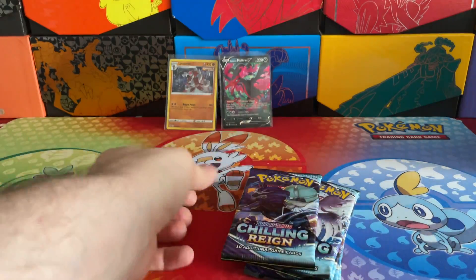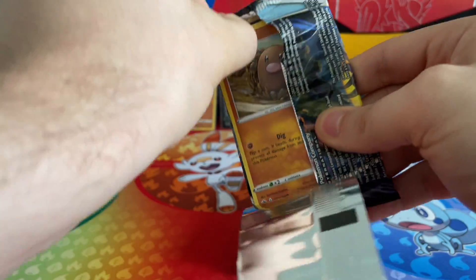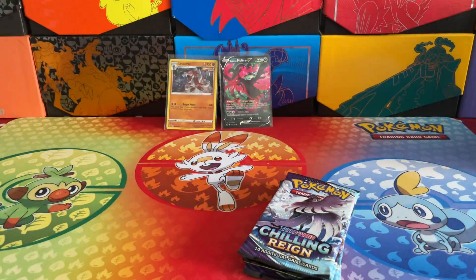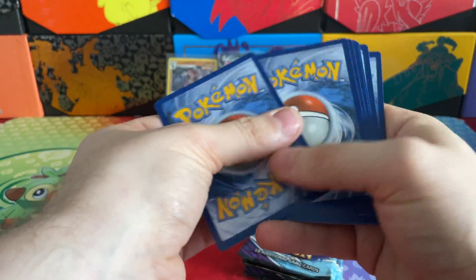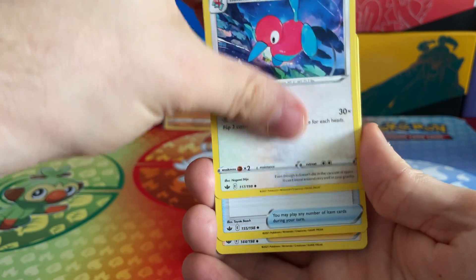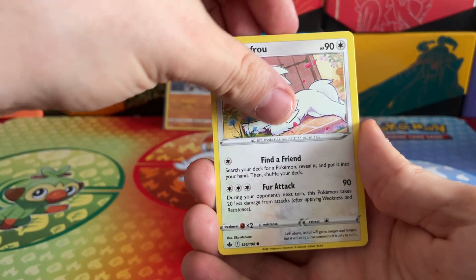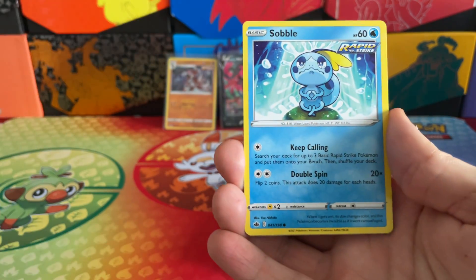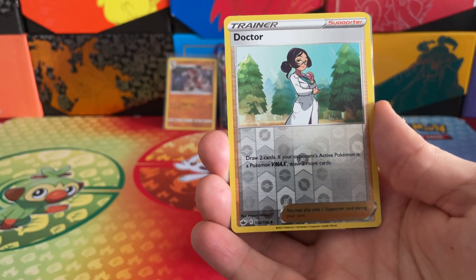Guys, we've got the release of Raining Sky, the new set, coming out in about a month's time. It's come out quite soon after Chilling Reign - there must have obviously been a delay with some products so they're trying to fit more in. Plus they've got the 25th Anniversary Generations Edition coming out in October, which I'm super looking forward to. So be sure, if you're looking to collect or invest, check out those 25th Anniversary Edition products coming out in October because they look incredible.